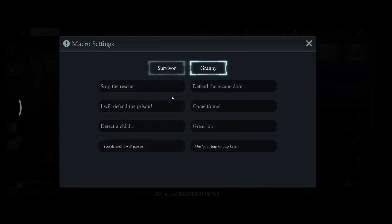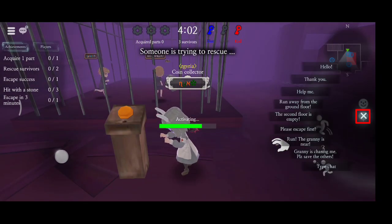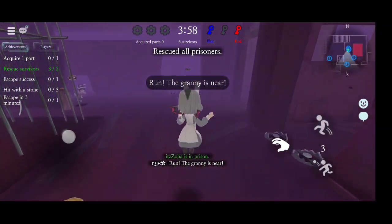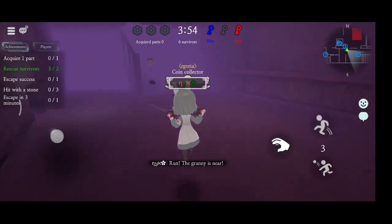Let's jump to escape mode. After you edit your macros, simply tap the chat icon and tap the sentence. The original custom macros will be replaced with your custom chat.